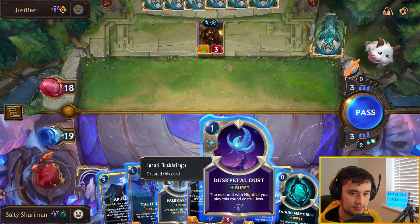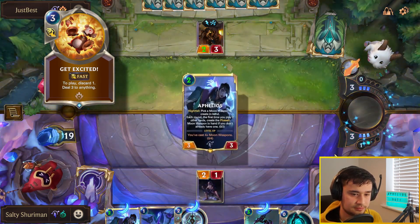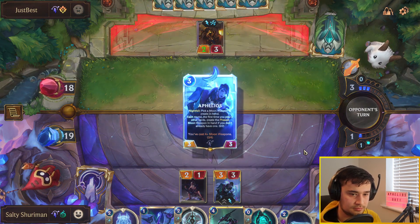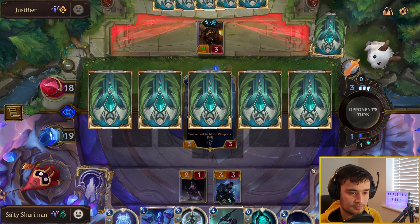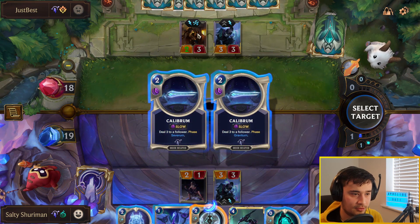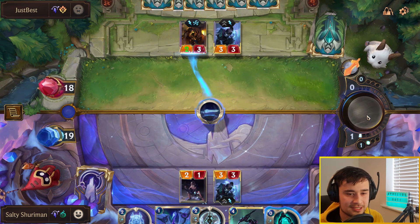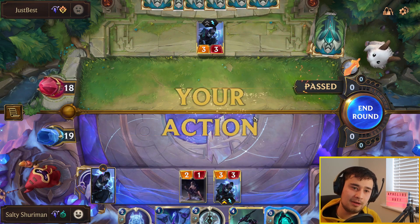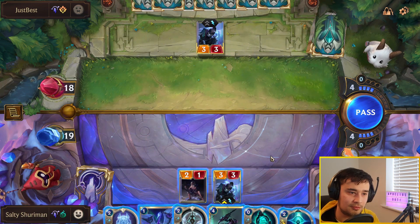We could play Aphelios out, and if he goes for Get Excited, we have Pale Cascade to protect him. I'm going for Calibrum just to remove their unit. He's playing his own Aphelios, so we don't need to keep mana up for Get Excited, which means we can freely Calibrum onto his 2/3. The question is do we Gravitum or Severum? My general preference with Aphelios is you go Calibrum, Gravitum, Crescendum. The Severum and Incendium are just very situational cards — they're good in some situations but you really need to use them at the right time.